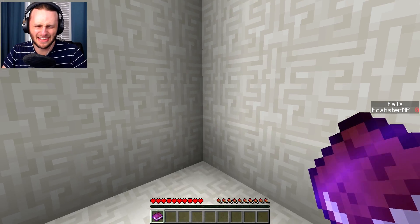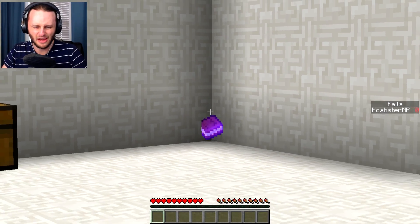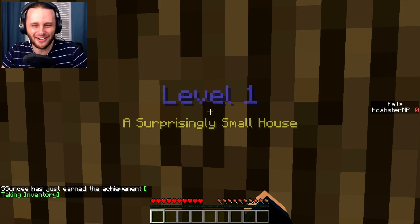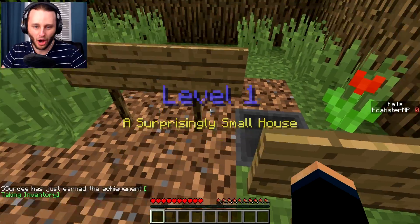I don't need hints. I don't need your handouts — you sit over there and think about what you've done. We'll just go ahead and pick this up, hold on to that for later. Alright, so let's start level one: a surprisingly small house. Okay, here's the signs.